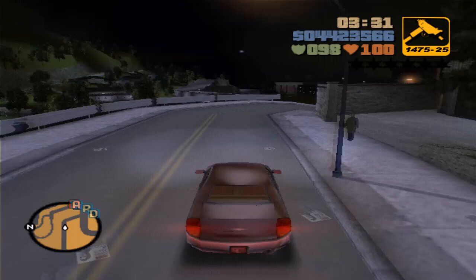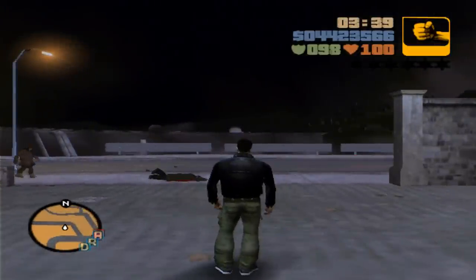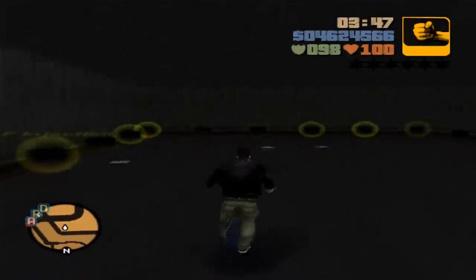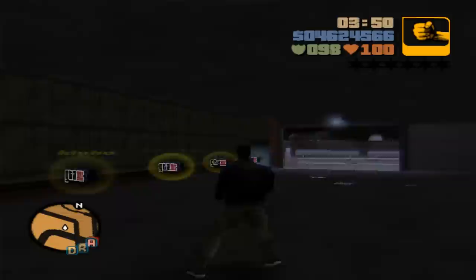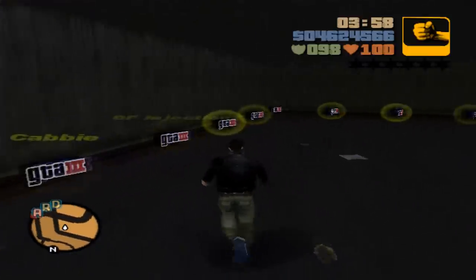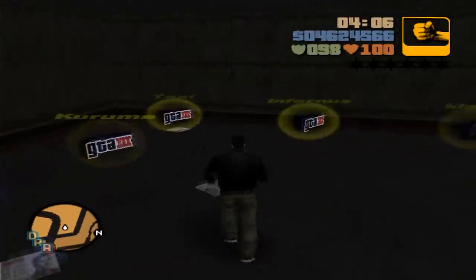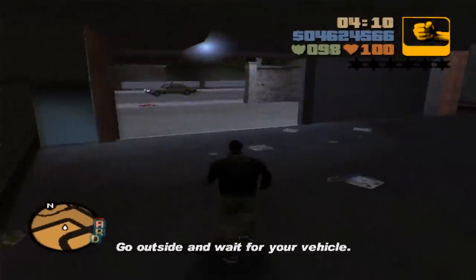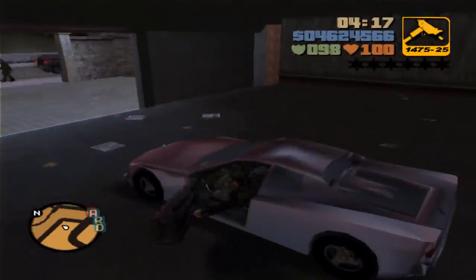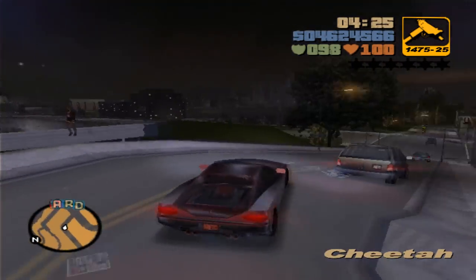Got the last vehicle — let's go ahead and deliver it and finish this up. There we go, we get a ton of money! Whenever we want, we can just come here and get whatever vehicle we want, just like the Portland list. The cool thing about this one is we can get actually good cars instead of the lame ones like in Portland. I'm going to go ahead and get the cheetah. We get the same one we delivered — same color and everything.